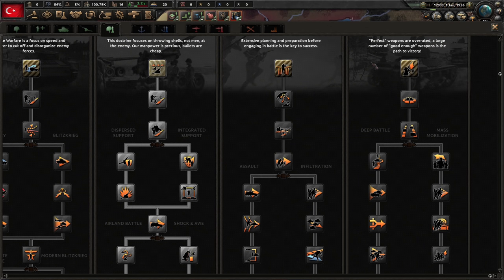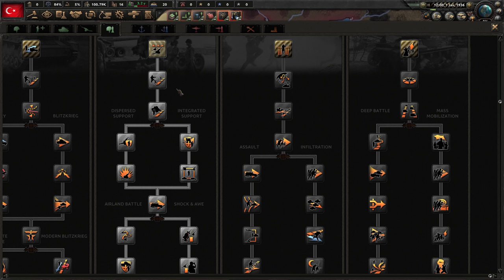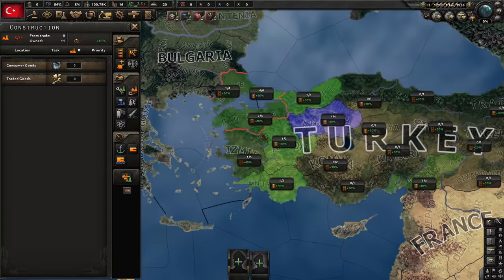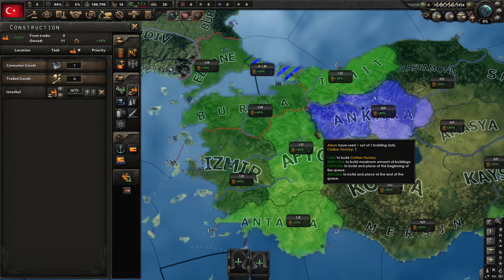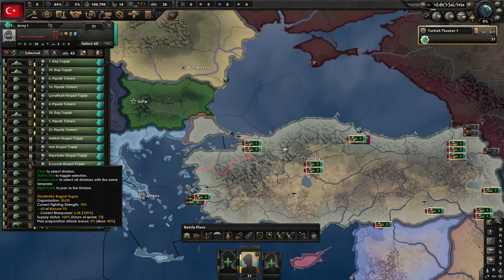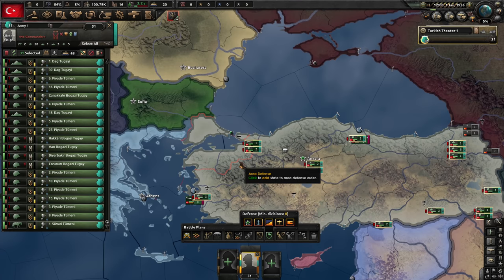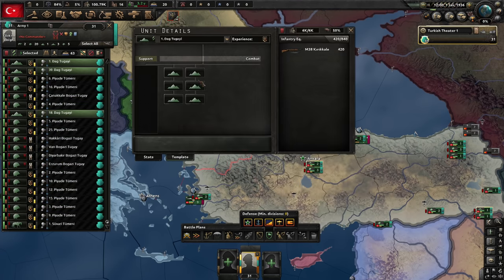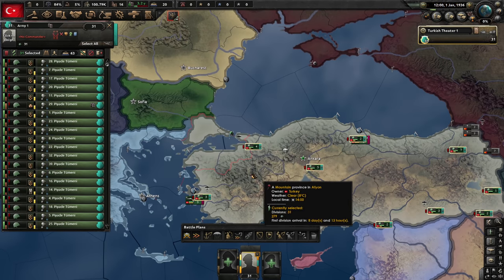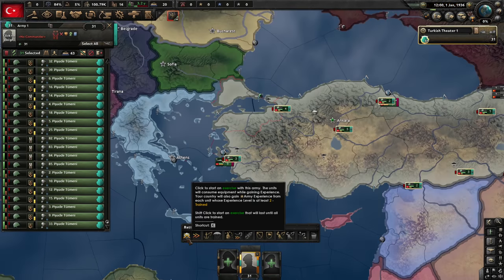Let's prioritize garrisons and start our research: electronics, construction, and doctrine. Let's do superior firepower — I used to love it, then it got nerfed, so I moved to mass assault mostly, but I think superior firepower is still superior. For now just guns. We'll add support companies later. For construction, civilian factories in the provinces with the most infrastructure and some convoys. We do have an army but there's not much we can do with it. I'll switch everyone to just regular infantry because it's easier to manage one template.